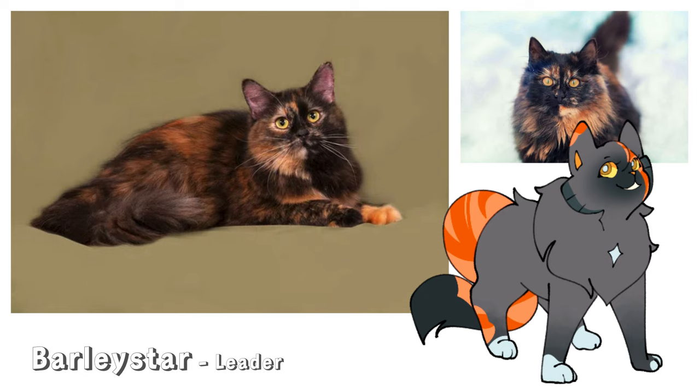Starting off, we have Barley Star as a tortoiseshell cat. In the game, she is mostly black with a pretty orange tail. Of course, the patterns aren't going to be accurate — one, because I don't know how I would type in a detailed description like that, and two, because a lot of the cats in our game aren't very realistic. With the patterns, it's mostly not very realistic to what cats actually look like in real life. But this was the closest I could find for Barley Star.